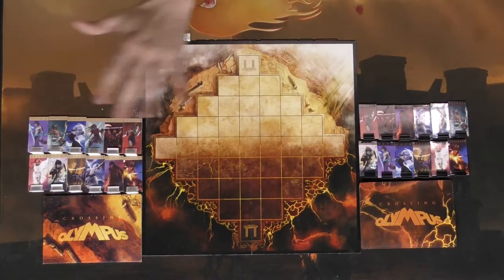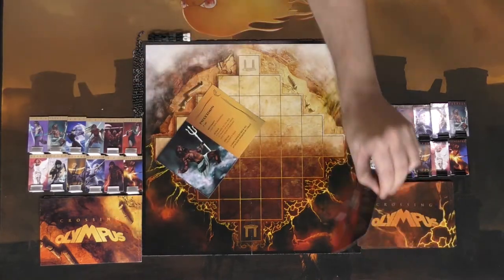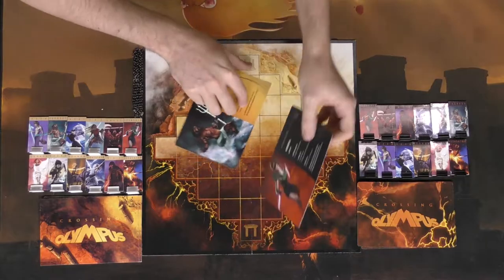So here we have the game Crossing Olympus, and as you can see, it plays two players. You get one side and the other — the same gods — but you can play as the light side or the dark side, which is illustrated by the card's coloration. You have a gold color and then a black color.